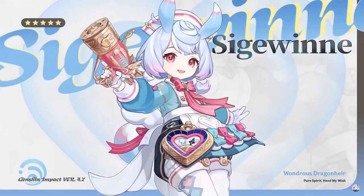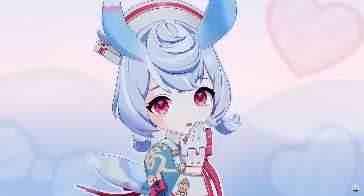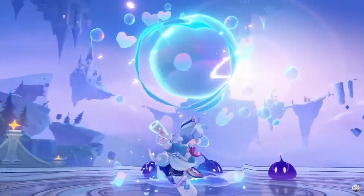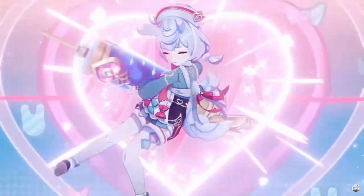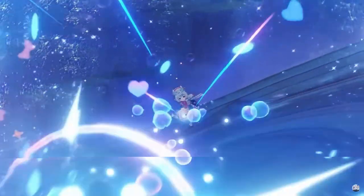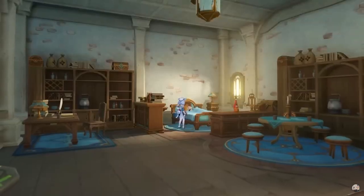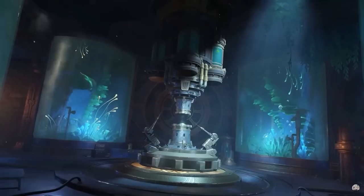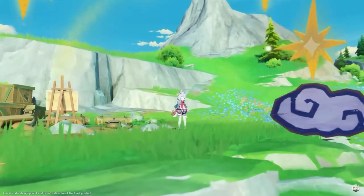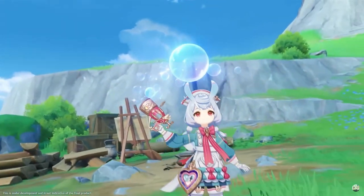In general, this is quite a simple character, very easy to use. The elemental skill does bounce quite often, so against a single target her off-field hydro application might actually be quite decent, but it won't be anywhere near as good as Kokomi's, especially against larger groups. Seatween can crit though, so she might actually do decent damage — though I wouldn't be too optimistic. I'm kinda surprised she turned out to be a 5-star character, because she seems more like a for-fun character like Charlotte, who is a 4-star.